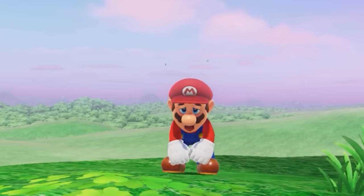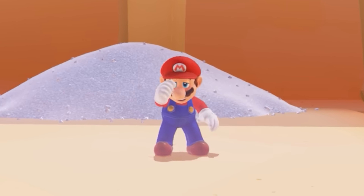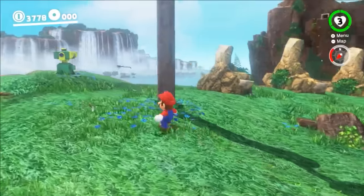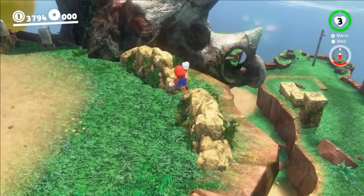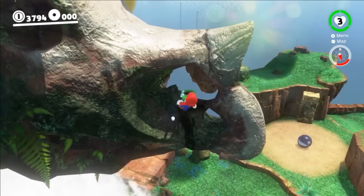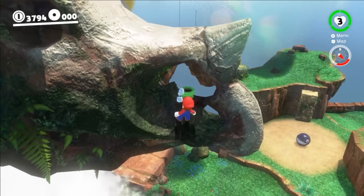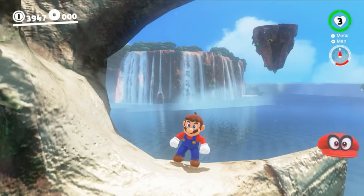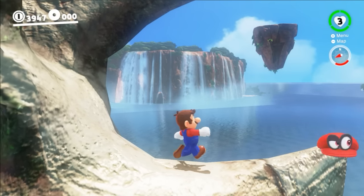Mario feels weak and powerless — maybe he isn't worthy of having special powers. To try and feel useful again, he looks for a way to prove himself. He makes it to the top of the level and notices a small pipe inside the nose of the dinosaur head. Mario tries to get inside the pipe but is too large. He throws Cappy on the dinosaur horn out of frustration, but just then a strange message appears.